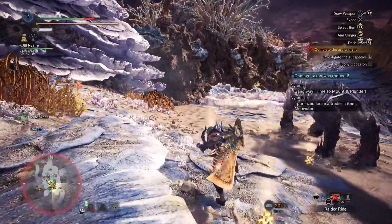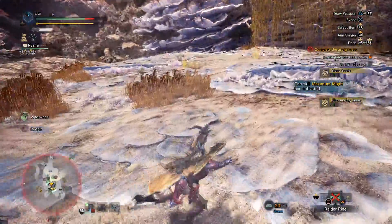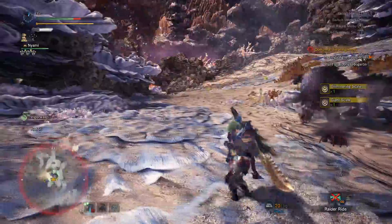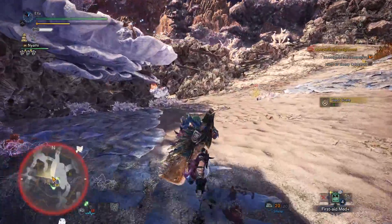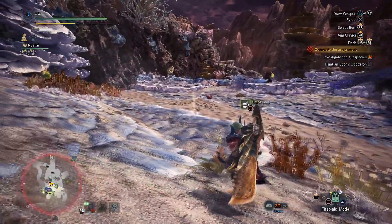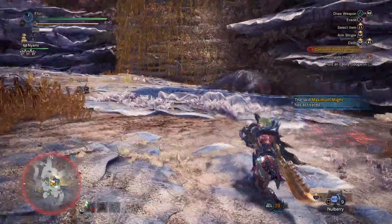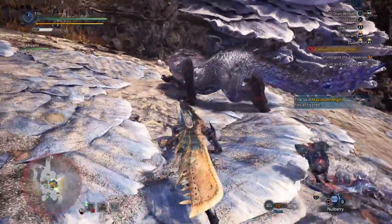It's a bit more projectile happy as a result, and its moveset is a bit different in rhythm from the regular Odogaron. In addition to its claws and its pouncing, you now have to worry about dealing with its breath. If I wasn't slotted in with resistance, I'd be in a lot more trouble. By the icon, it looks like I have Dragon Blight — level 3 doesn't prevent Dragon Blight, but it does mean I'll take less damage from it.